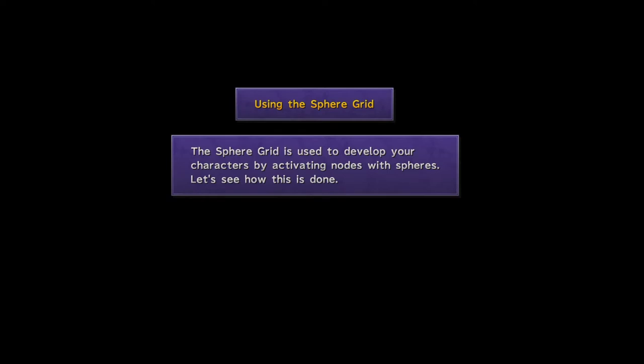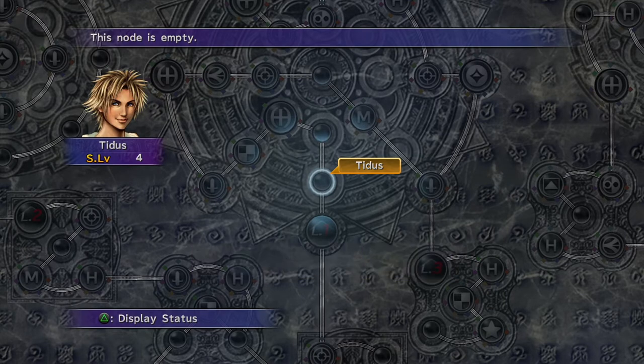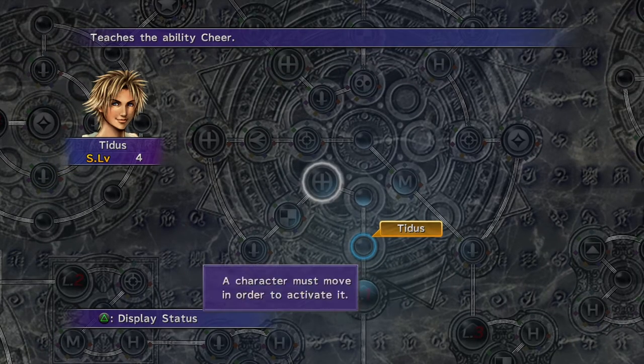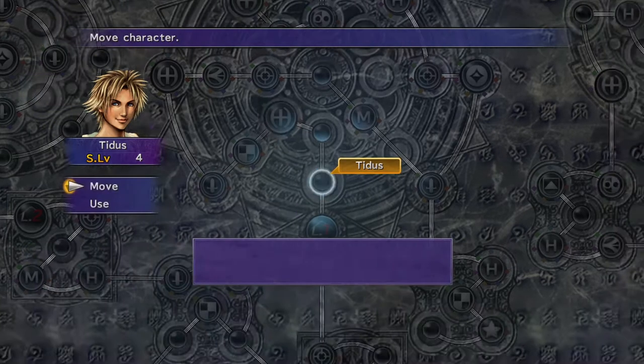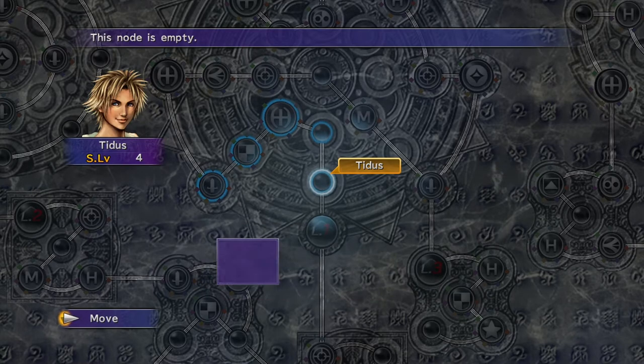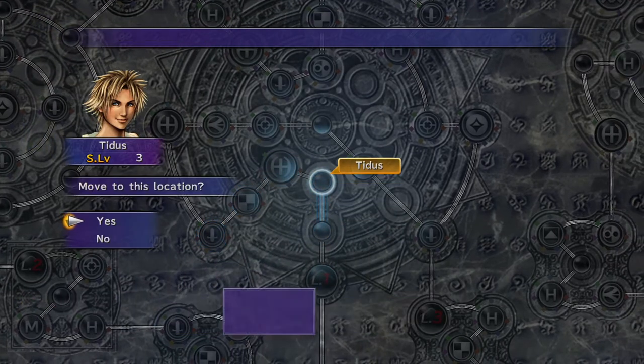Using the Sphere Grid. The Sphere Grid is used to develop your characters by activating nodes with spheres. I already know how this works, so I'm essentially going to bypass this tutorial and explain things as we go along as I develop these characters throughout our journey. The spheres that you obtain can activate different nodes which unlock abilities, increase stats, and so on — something we'll be coming back to time and time again throughout this playthrough.